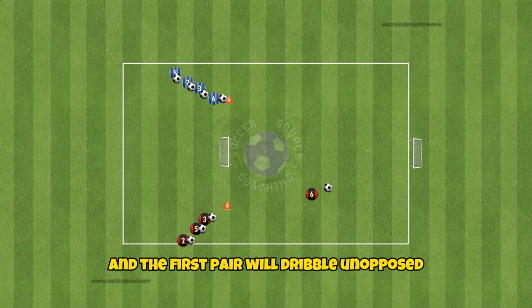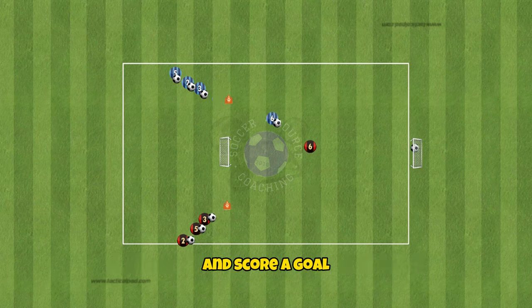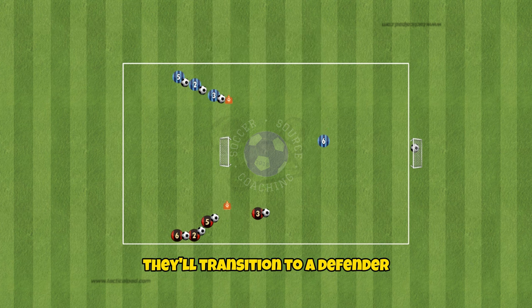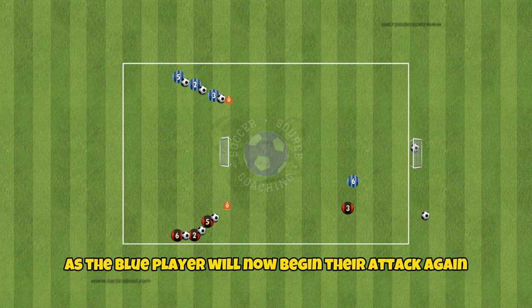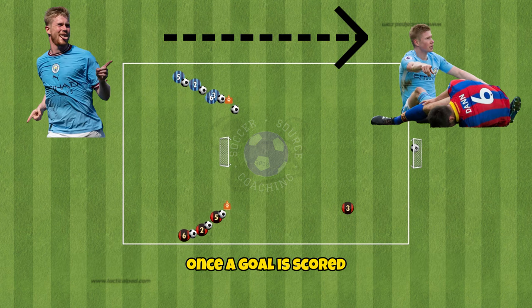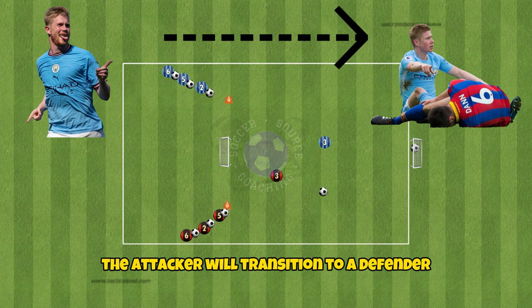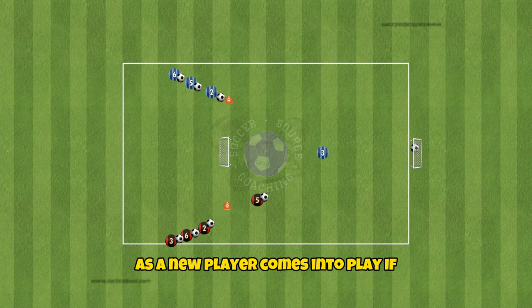The red team are starting with the ball and the first player will dribble unopposed and score a goal. As soon as a goal is scored, they'll transition to a defender as the blue player will now begin their attack. Again, once a goal is scored or if the ball goes out of bounds, the attacker will transition to a defender as the new player comes into play.